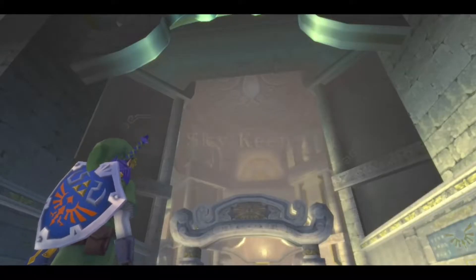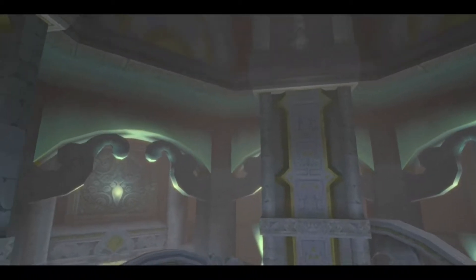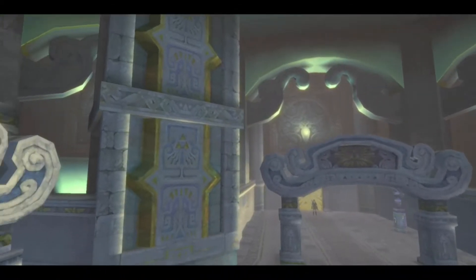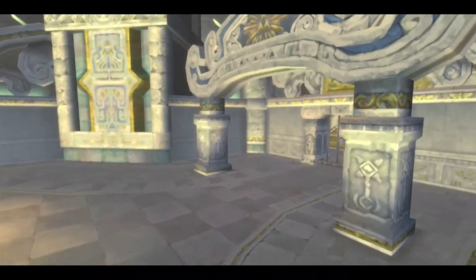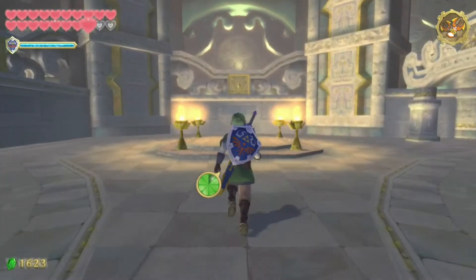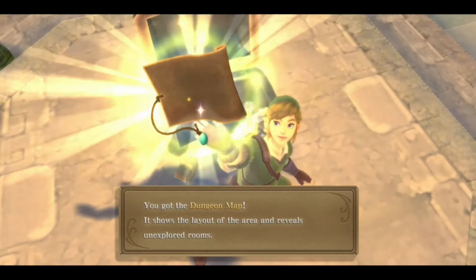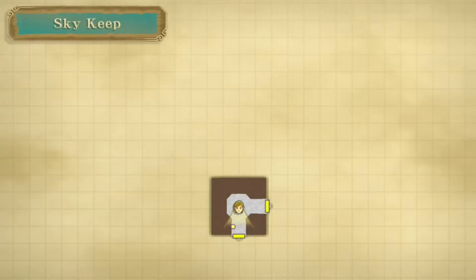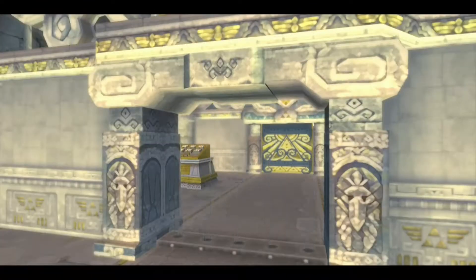So welcome to Sky Keep. They're kind enough to start us off with a chest, which isn't too shabby. Let's just run on up and open it up. They're nice enough to give us a chest right at the start, and inside of it is actually the dungeon map. They're even nice enough to give us the map right from the beginning, and as you can see there are eight square rooms in this entire place.